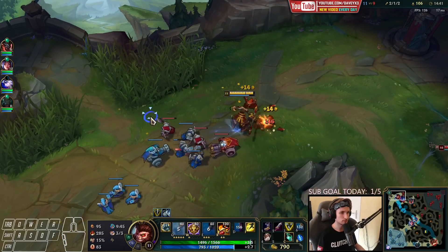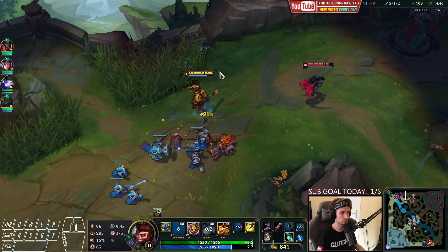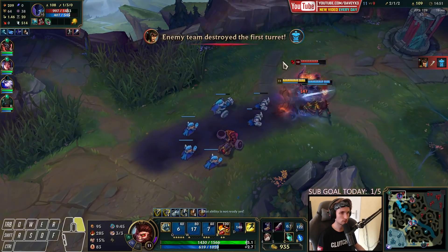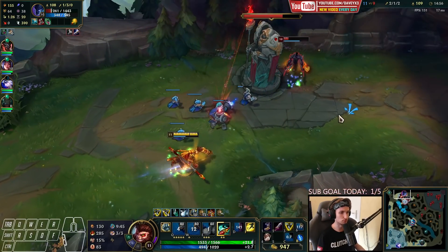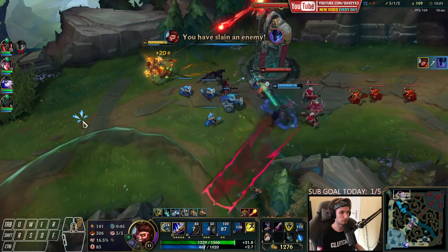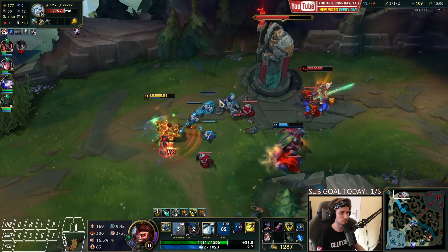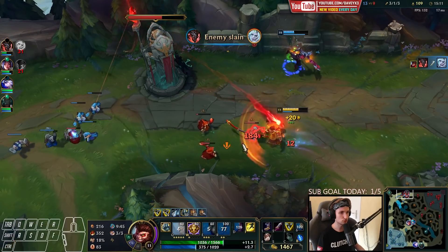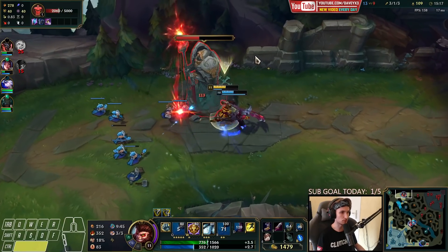I'll push this out as well. I want to try to do a roam to mid lane. You're pretty much dead right now — thank you very much. We can take this guy down as well. My jungler gets the kill again — I'm fine with that, I don't mind. He can snowball with this.